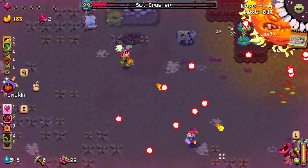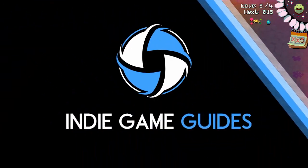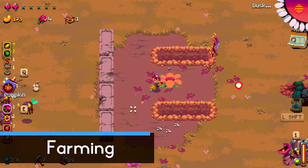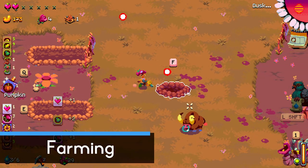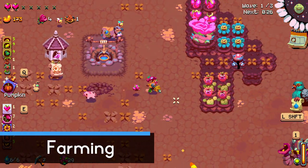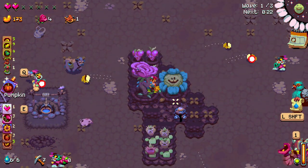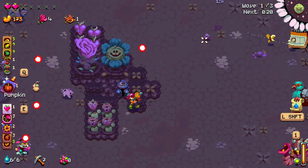Let's get started with the peaceful part first. If you want just one huge tip for this game, it's a very simple one: the more money you have, the easier the game gets. In exchange for harvesting crops you get the in-game currency cashews. After surviving a night you can spend it in the town.